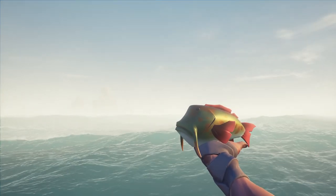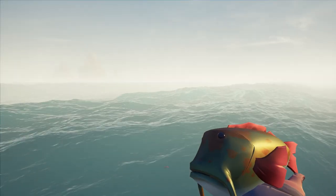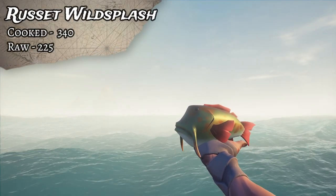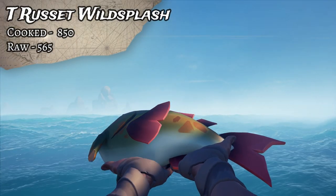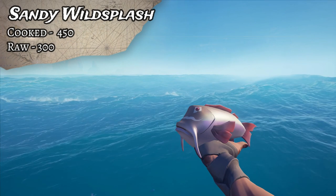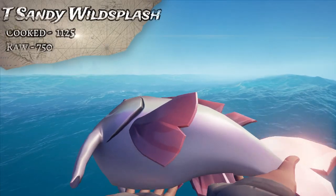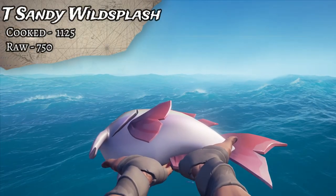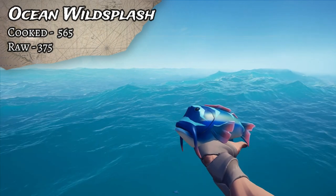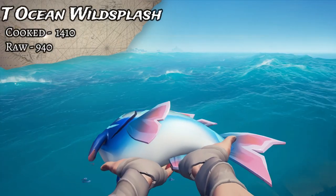Next up we have the Wild Splashers. Wild Splashers are found in the Wilds, and you catch them with Earthworms on the end of your line. The most common one is the Russet - 340 cooked, 225 uncooked, and the Trophy Russet is 850 cooked and 565 uncooked. Next up is the Sandy - that one goes for 450 cooked and 300 uncooked, while the Trophy Sandy Wild Splasher is 1,125 cooked and 750 uncooked. The Ocean Wild Splasher goes for 565 cooked, 375 uncooked, and the Trophy is 1,410 cooked.